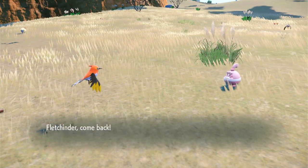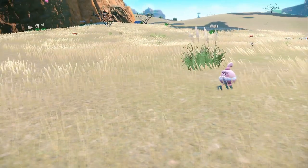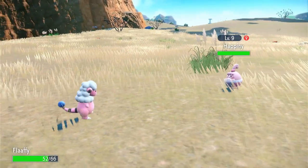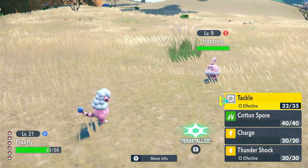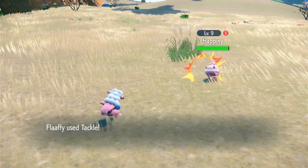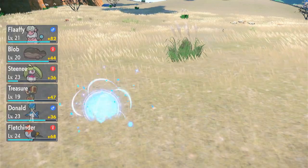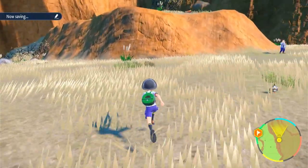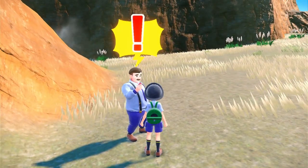Let's switch out for Flaffy and go for Tackle — that should work. I should switch Flaffy to be my first Pokemon. There's a bunch of Mareeps in this area — I really like this area, this might be my favorite out of all the areas. Okay, let's try a simple Tackle. That knocked it out — that's unfortunate. If I find another Happiny, I might just not battle it at all and throw a Pokeball right away.